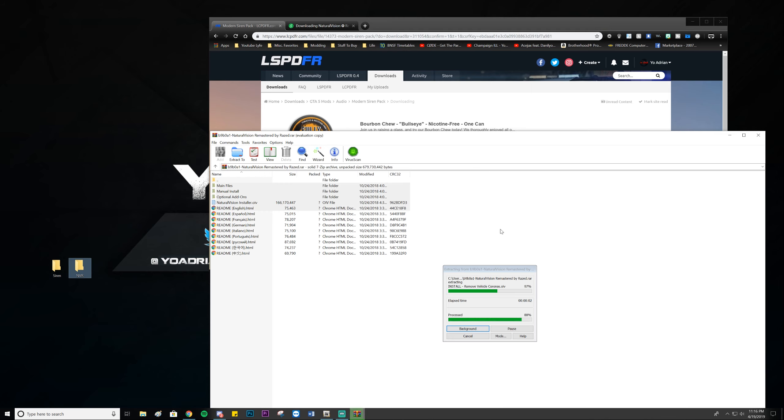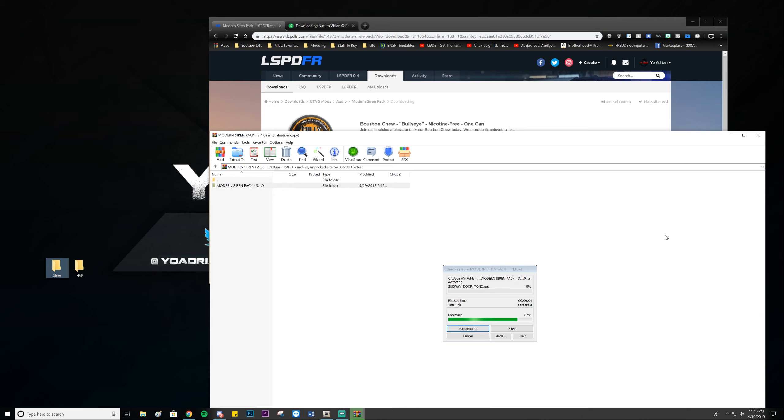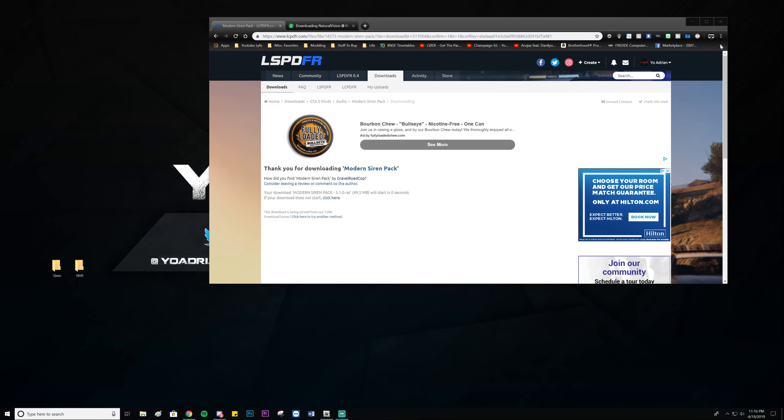We're going to download Natural Vision Remastered off of gta5-mods.com, and we'll also install the Modern Siren Pack by Gravel Road Cop. I chose this siren pack because it has multiple siren packs included, so I can show you how to install different versions — which makes it a lot easier. Go ahead and install the newest version, 3.1.0.